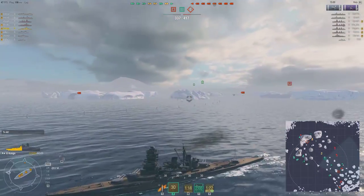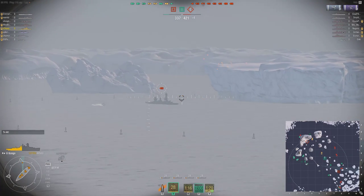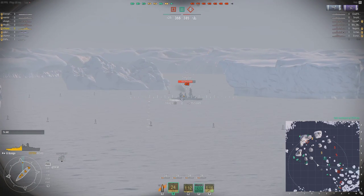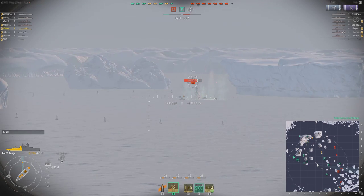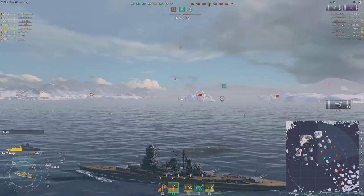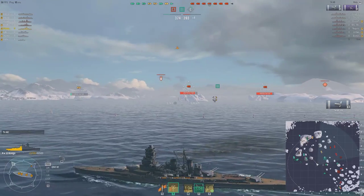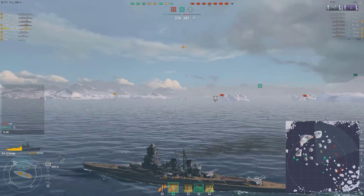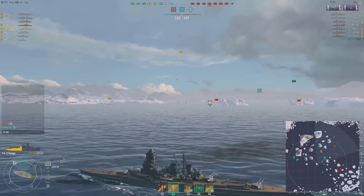I will start with battleships, because that's the ship class that a lot of people are probably looking forward to playing. Here I am in my tier 5 Kongo class battleship — I've just gotten her during the weekend beta and she's still in her stock configuration. Unlike World of Tanks where stock configurations are usually terrible, stock configuration ships are a totally different story. If played correctly, they're just as lethal as their fully upgraded counterparts.